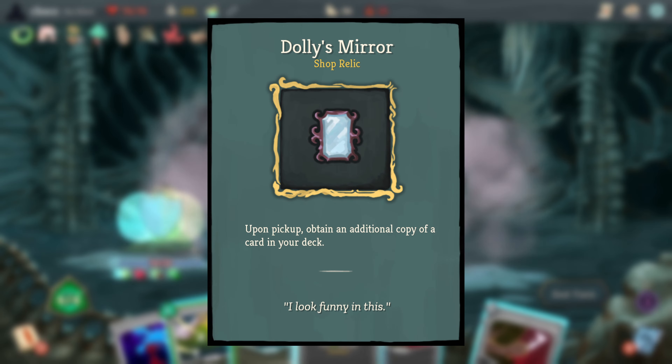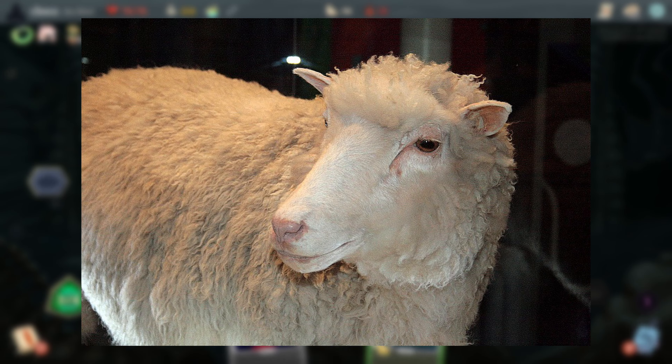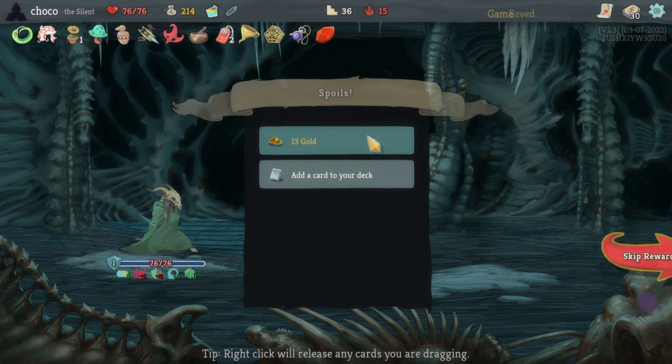Dolly's Mirror refers to Dolly the sheep, which was the first mammal cloned from an adult somatic cell. Her cloning proved that an organism could be produced from a mature cell from a specific body part, and it was a big step in the field of stem cell research.